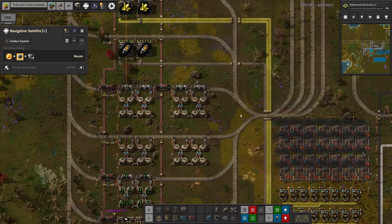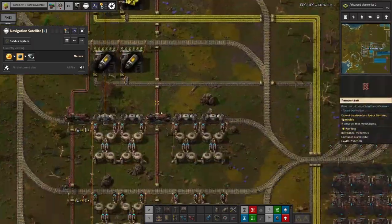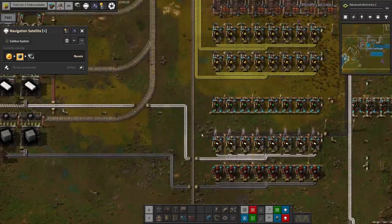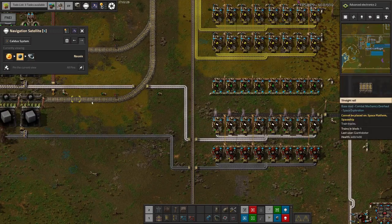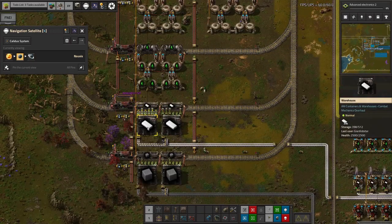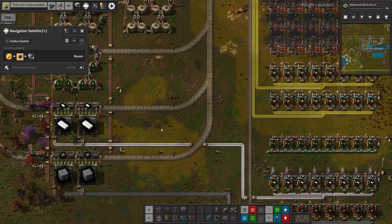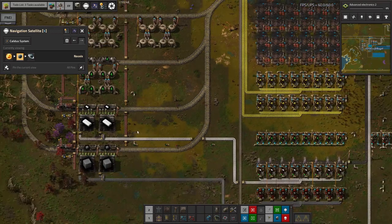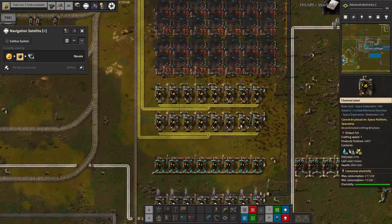We're producing two belts of sulphur and one of plastic — that feels the wrong way around to me, but it might just be the number of machines fitted. Looking over here, we have almost 400 stacks of plastic in each one of these, so this is more than enough plastic production. The proportions feel wrong but it doesn't matter because we've got more than we need of absolutely everything.